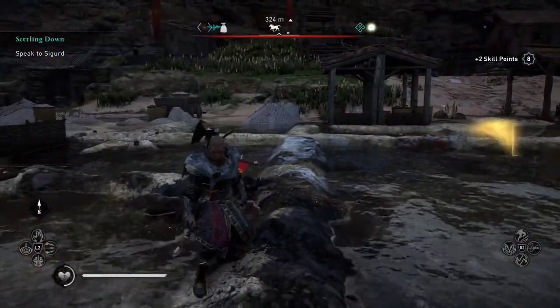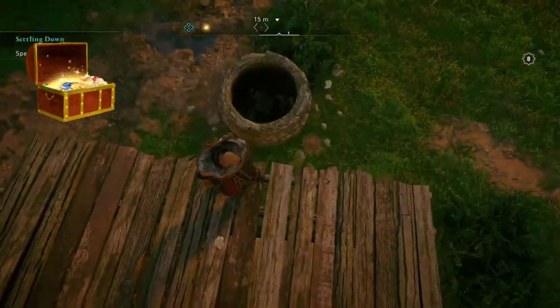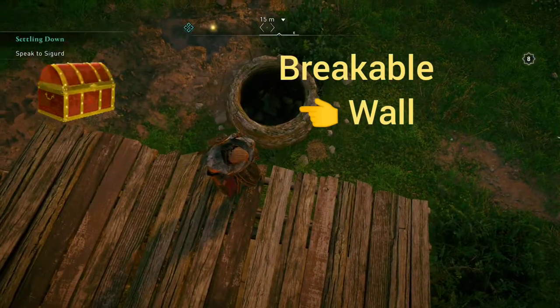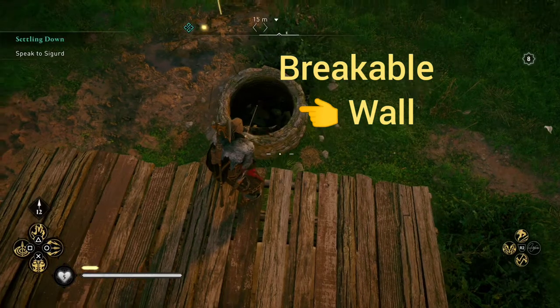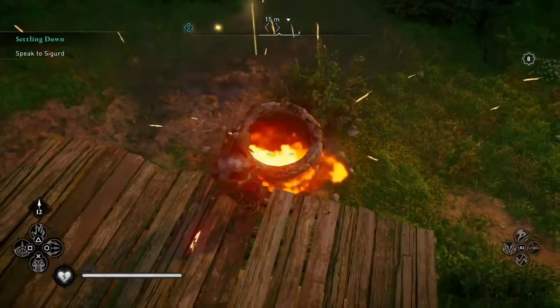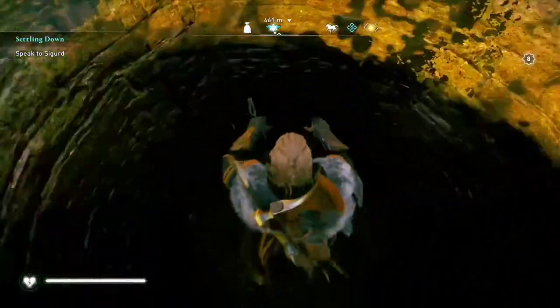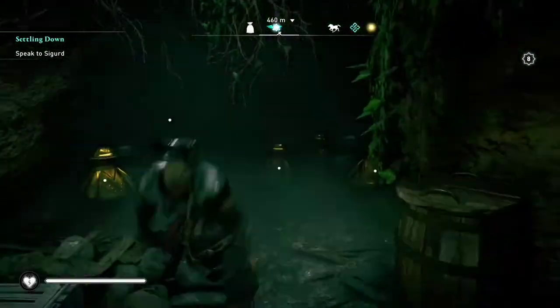The second way explosive arrows can also be helpful is when searching for treasure that is blocked by a breakable wall or breakable rock. We just need to go ahead and use that arrow and fire. And then boom, we get in and we can collect the treasure.